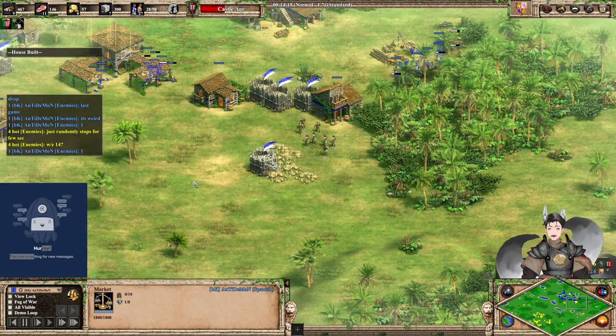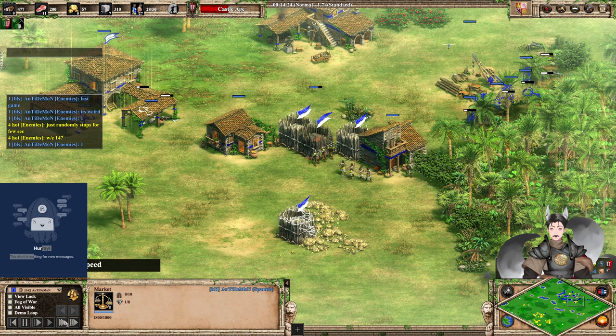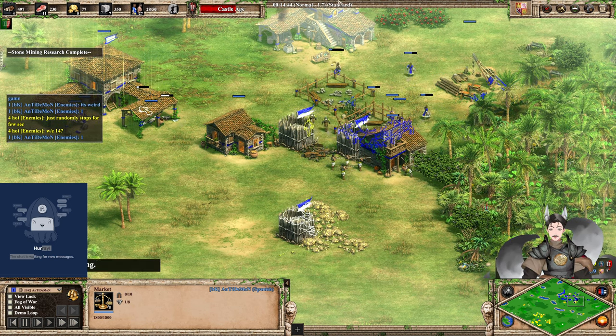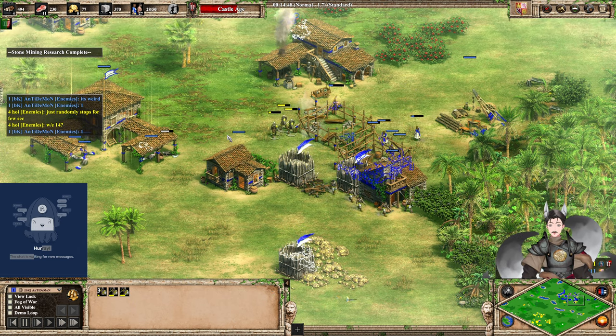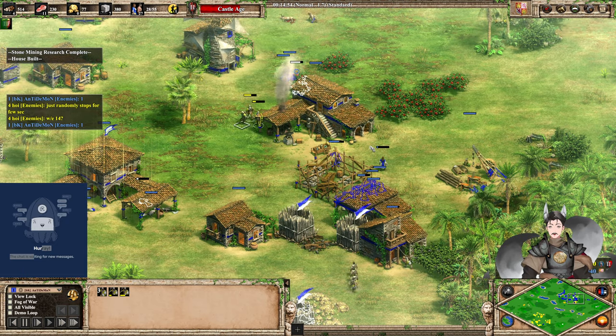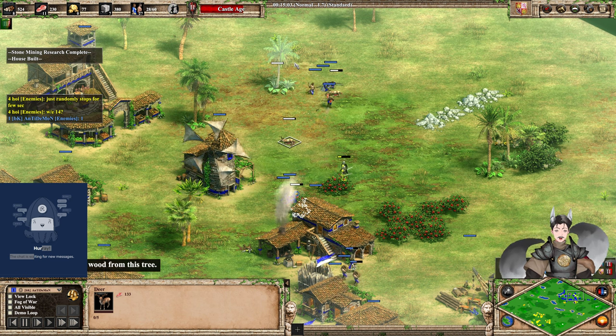It looks like something may have happened — I wonder if the game got paused. I'm going to fast forward a little bit. He's trying to break through this region and does break through the Palisade Wall. Man-at-Arms are receiving projectile damage from the town center, and one of them goes down. The other two breach on through. We've got a deer being cleaned up as well.